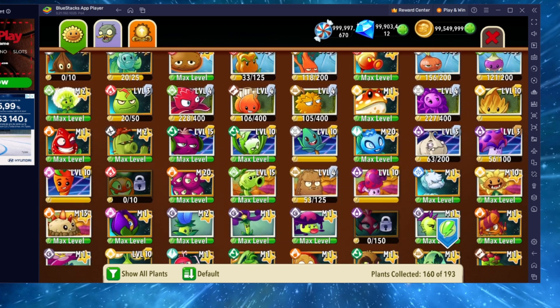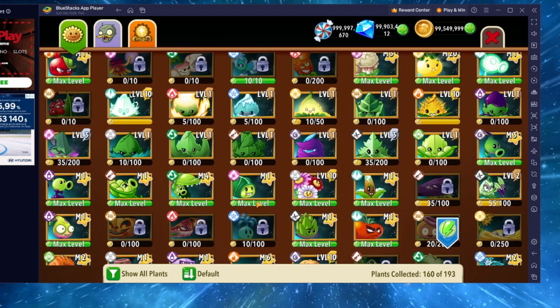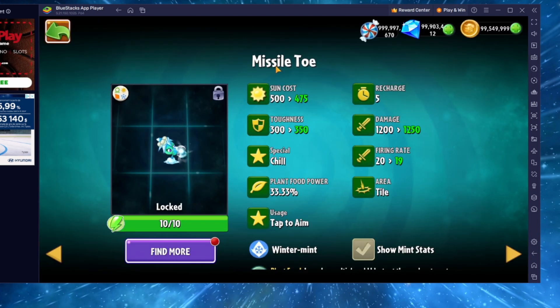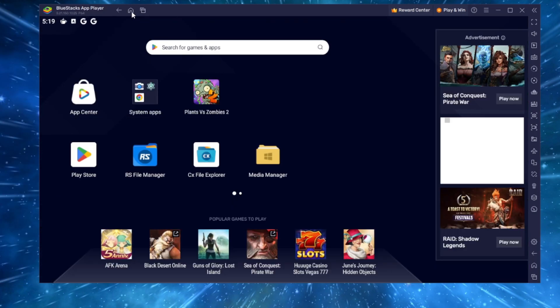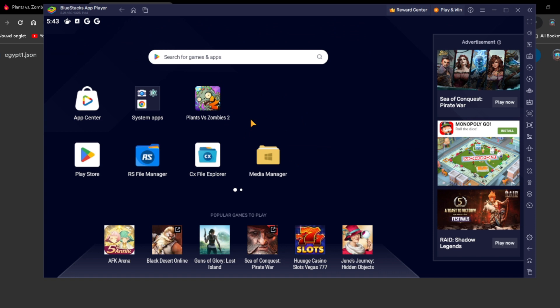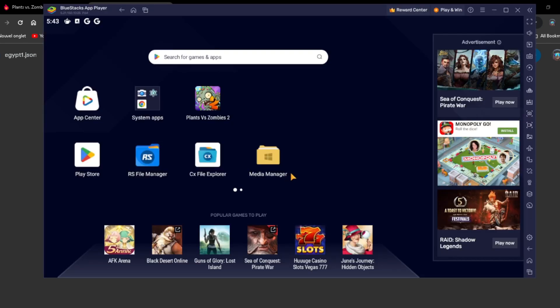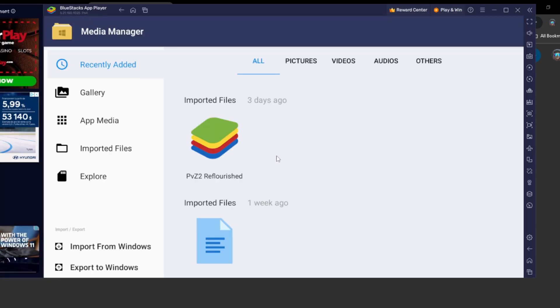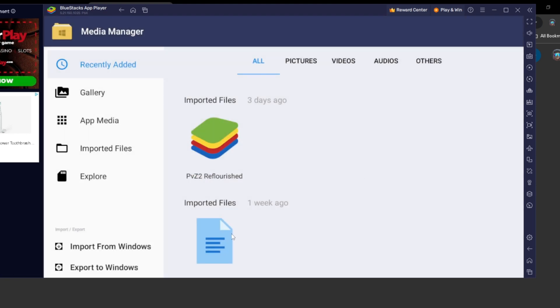Now that I showed you how to get unlimited plants, let me show you how to unlock plants. Let's pick a plant we want to unlock — how about Mistletoe. As you can see I'd have to buy it, but we don't want to buy it. Go back to the home screen. You're gonna go in the description down below to find a specific document, which is a Google Drive file. This file contains code for Plants vs. Zombies and how to unlock every plant for free. Once you download it, go back on BlueStacks, go to your Media Manager, and import from Windows — go to Downloads and open the file. I won't do it because mine is already here. Close the Media Manager.